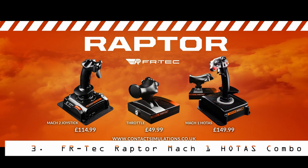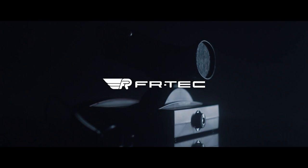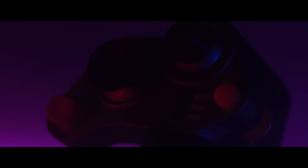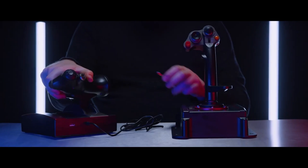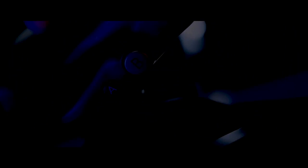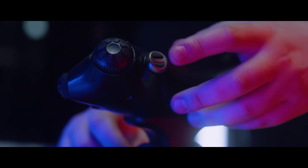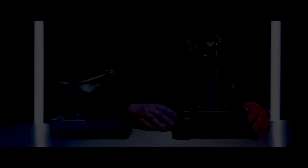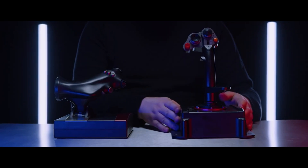Number 3: VKB Tech Raptor Mach 1 HOTAS Combo. Coming in as a smart combo buy, the Raptor Mach 1 HOTAS is a sturdy, no-mounting-necessary setup for getting stuck straight into your flight sim of choice. While Microsoft Flight Simulator didn't suggest any preset button layouts for it, I see this as a plus, as it means you can assign buttons that make sense to you as you go through the training process — no need for the arduous process of cleaning up pre-assigned buttons.